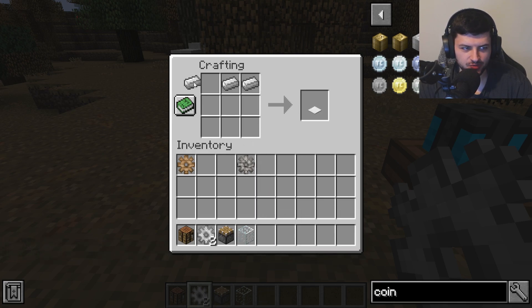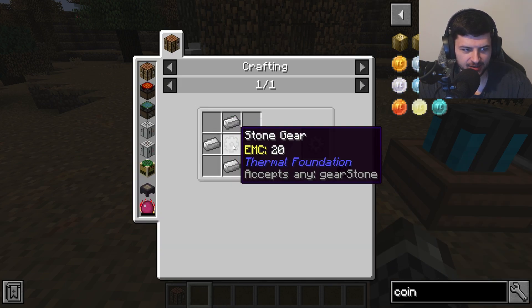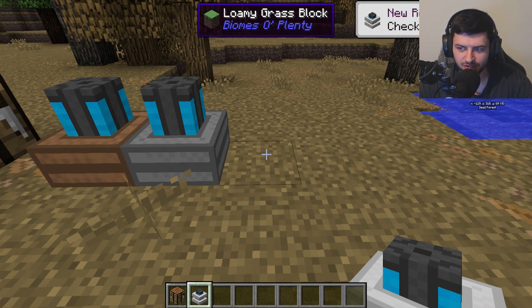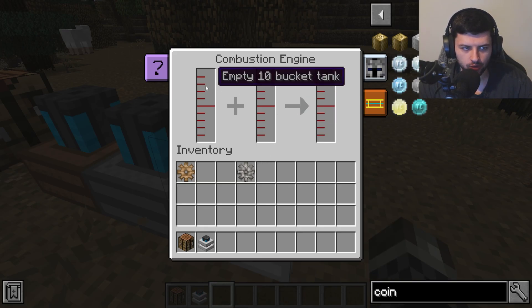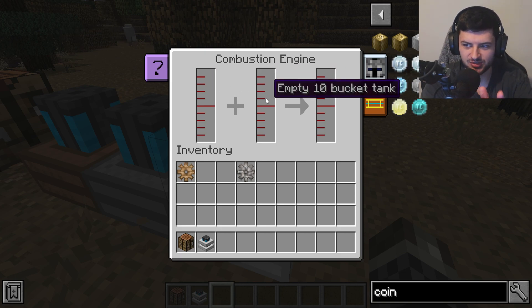Next we have the combustion engine, made with iron ingots, a piece of glass, a piston, and two iron gears — an upgrade from the stone gear. This is the third tier of engine and the most powerful, running the fastest with the most power. It runs on oil or fuel, and you can see the empty tanks here.